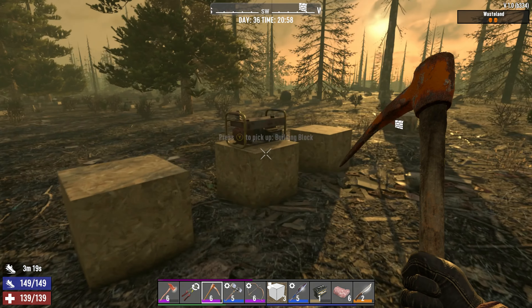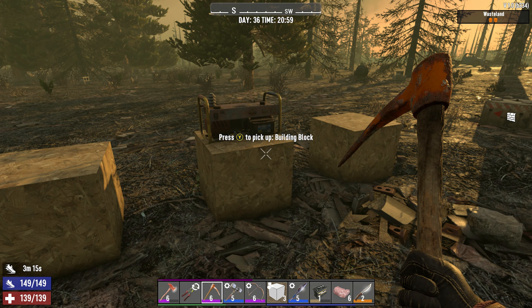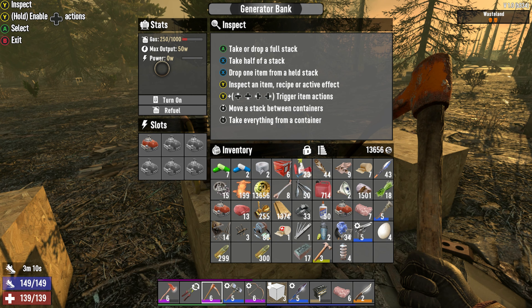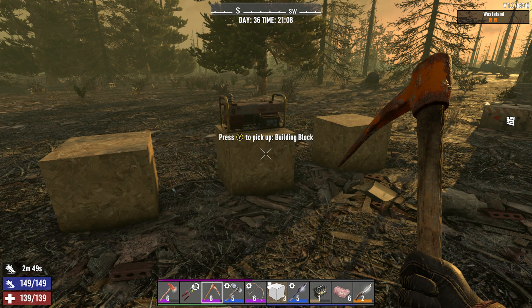For electricity, there are three things that output power. The first one everybody's going to run into is the generator bank. You put engines in it — you can find engines from vehicles and a lot of other stuff. Once you're able to craft or buy a generator bank, put engines in it. You're also going to need gasoline to fuel it, and once you do that, you turn it on.